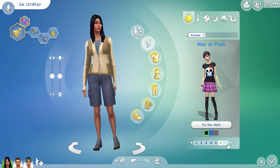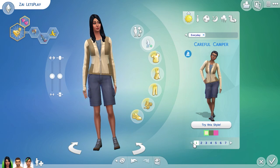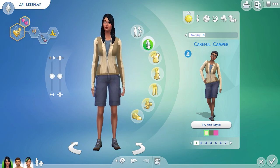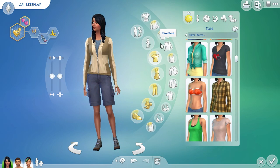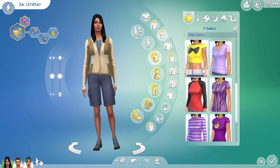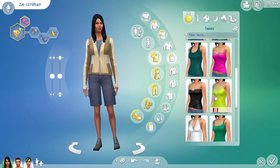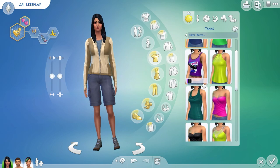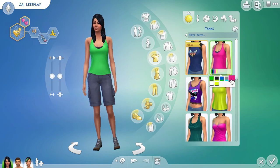What does Zaya actually wear in real life? None of these really. There was a styled look I gave her before which I want to change up — where was it? It was a top, like a t-shirt or a vest, I think it was a vest.